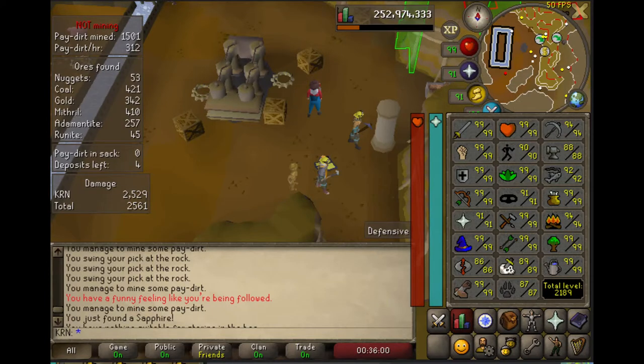Next, I decided it was time to finish up 99 mining. Here's a picture of me getting the mining pet at level 94 mining, which was our first skilling pet too, so I was really happy about this one.